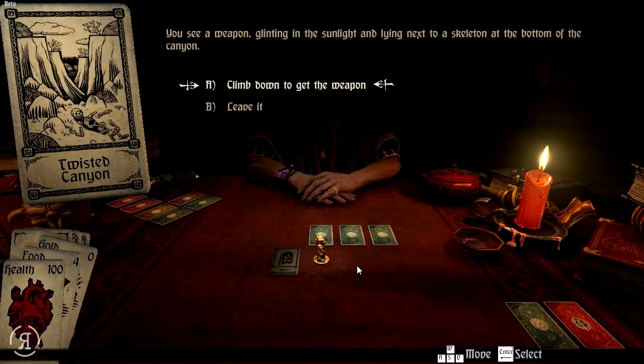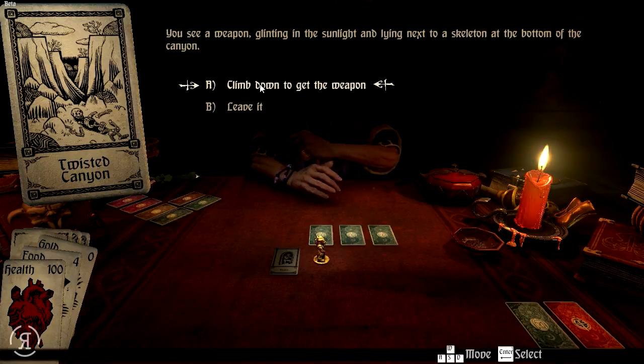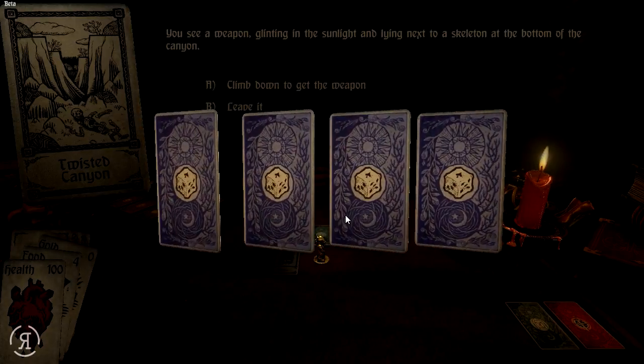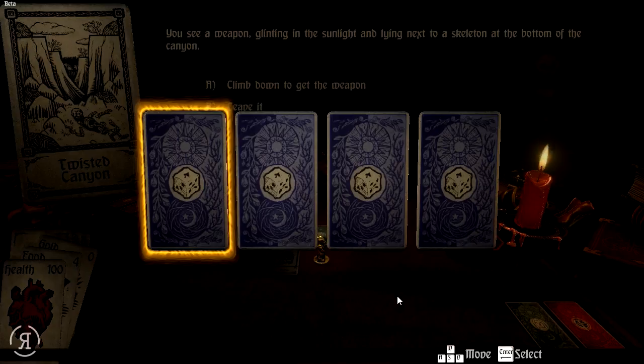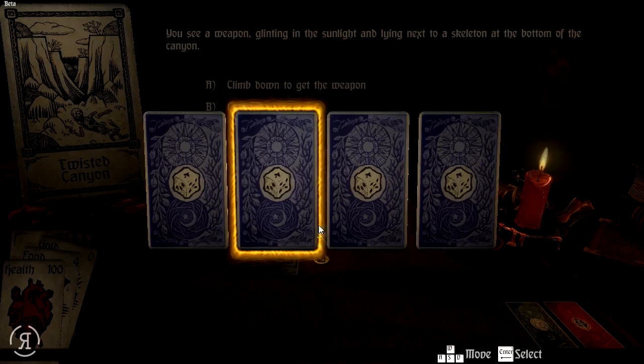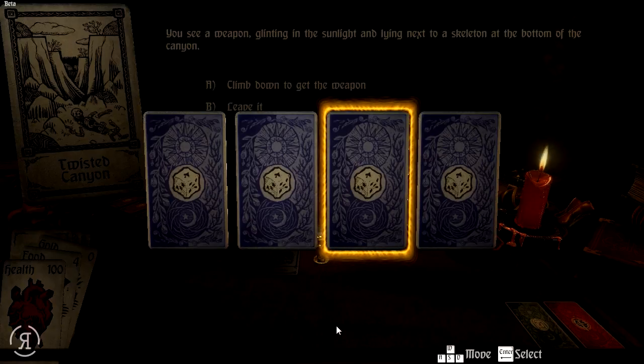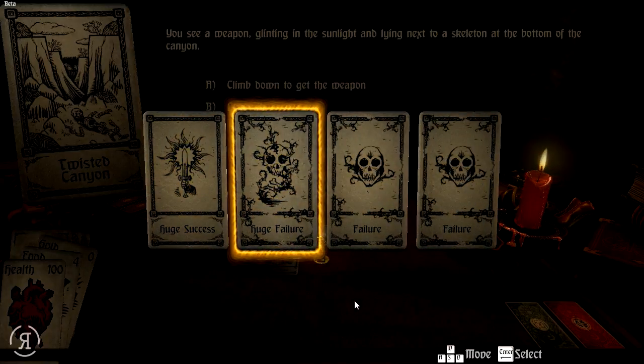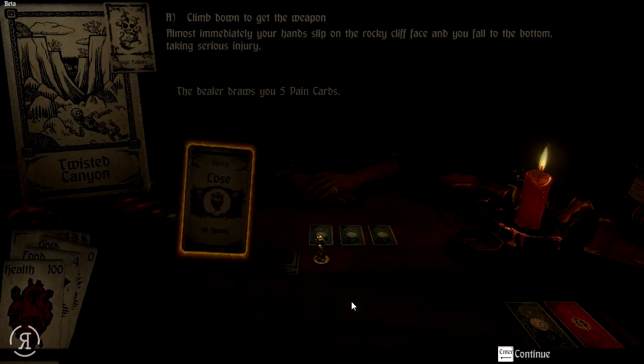You see a weapon glinting in the sunlight, lying next to a skeleton at the bottom of the canyon. Do we want to climb down to get the weapon? I think we probably do. Let's do it. There are huge success, failure, failure, and huge failure options. Please be huge success. We have to choose one — I probably would have paid more attention. Let's choose this one.